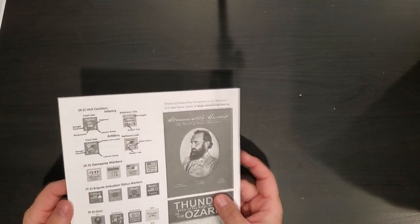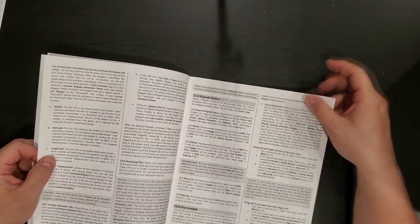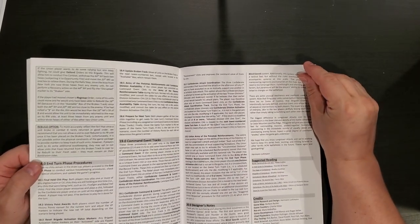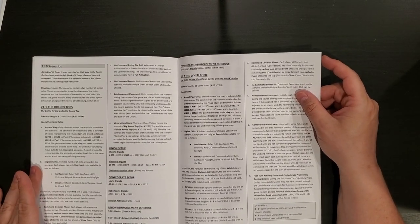Longstreet Attacks, the second day at Gettysburg. We have a rulebook — it is a black and white 32-page rulebook. You do need a fair amount of extra space just for setup here. This game is twice the size of Stonewall's Sword, actually. Otherwise, the rules are probably exactly the same. Nothing is leaping out at me as being different. And here's some suggested reading — that's cool. We'll get to see exactly what we get covered when we look at the map.